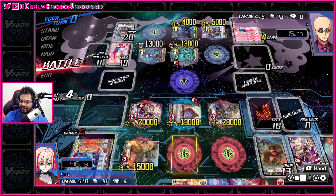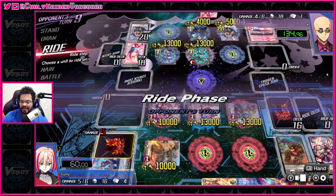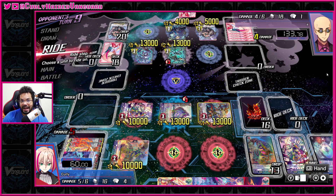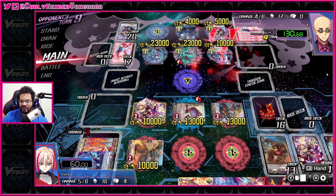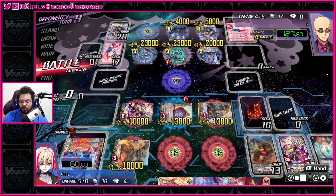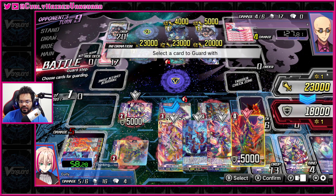That makes them use their whole hand — it would have been the same result. Now they don't have counterblast. They're definitely going to retire something. I really wish I knew I was going to draw into this grid too. They top deck into persona ride — that's the worst possible option. Otherwise I would have been okay, but definitely not anymore. I would have liked to play this in the back row, put this in the front so I can intercept both and try to get some value out of that.